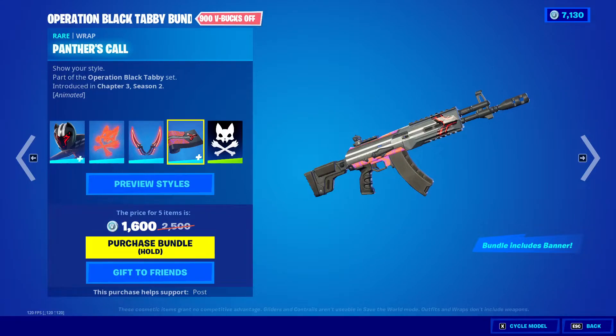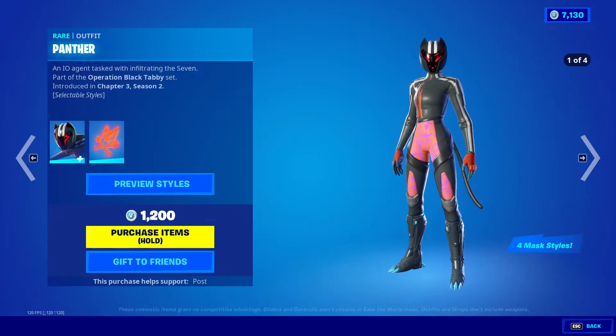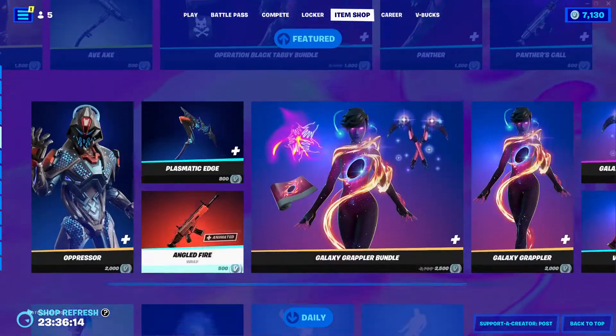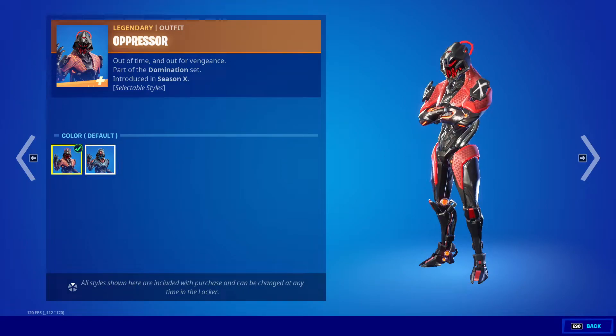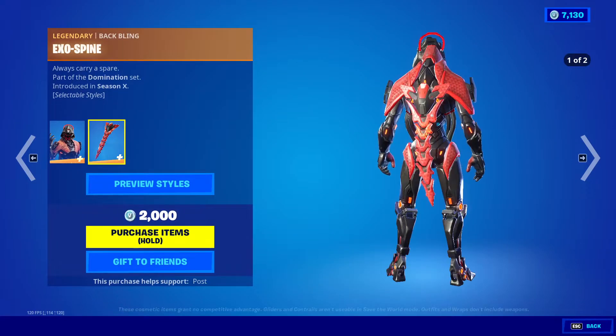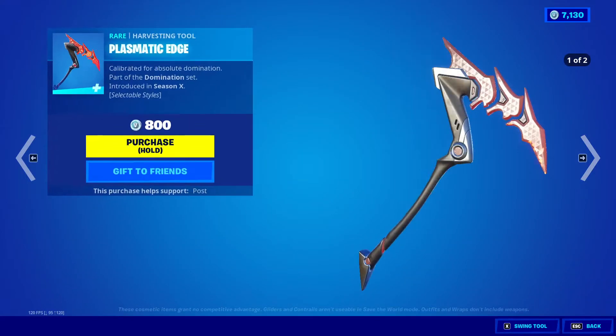We got Evax Panther, Perfect Targeting, Nocturnal Vision Cat Lateral, Panther's Cross Fangs, Panther Tooth, Panther's Call, and Banner. We also got Oppressor default and blue, Exospine default and blue, and Plasmatic Edge.